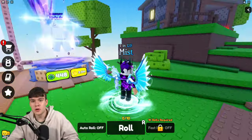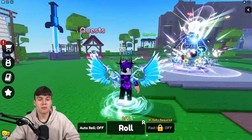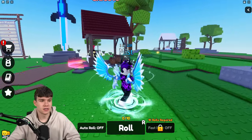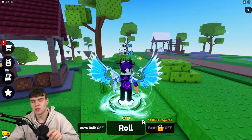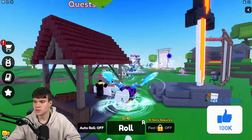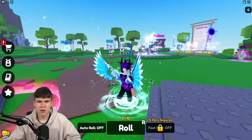Here we are inside Aura RNG. I'm going to be showing you all of the working codes you can redeem in the game today for the brand new update. It says here Gen 6 update — we've got dungeons, new auras, skins, characters, and more.